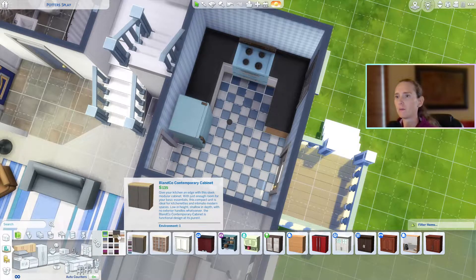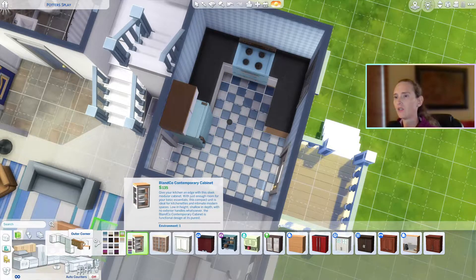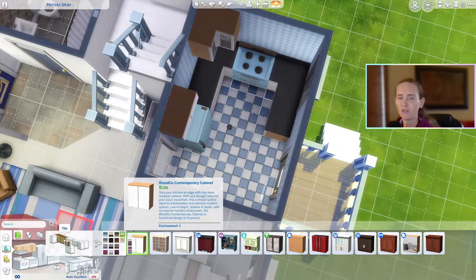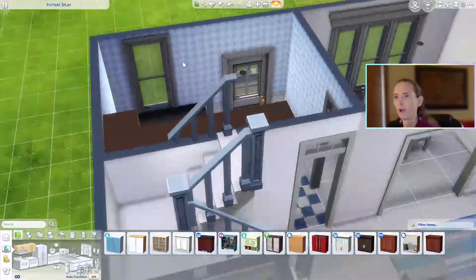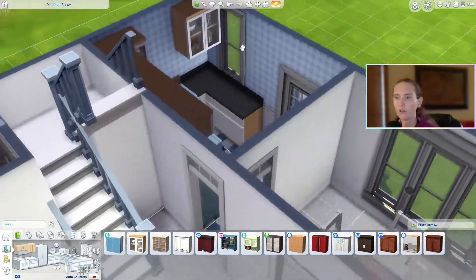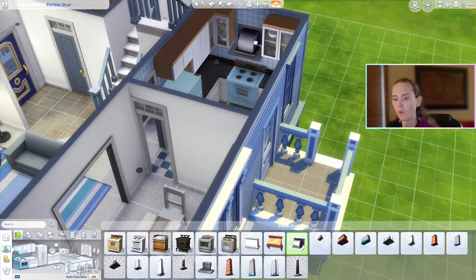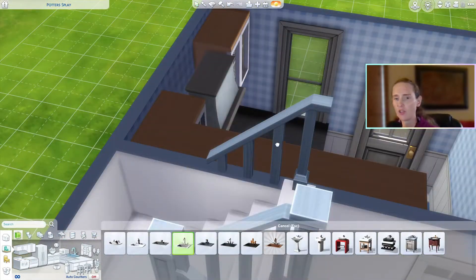I like these base game cabinets — they're crisp, they're clean — but as you can see, they're a little too perfect, a little too nice. I'm eventually going to have to delete all of it, so I'm a little pouty right now. I always put my kitchen sink where there's a window. I have never been in a house where the kitchen sink was against a blank wall — it feels weird. I always feel like you have to be able to see outside from your kitchen window.